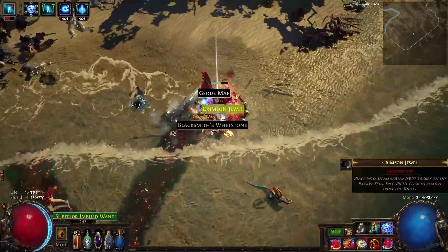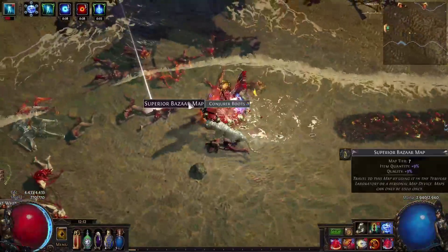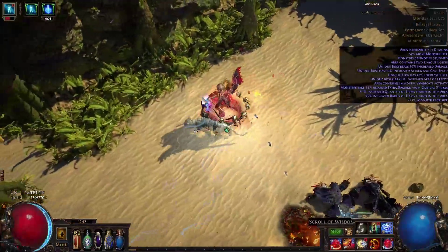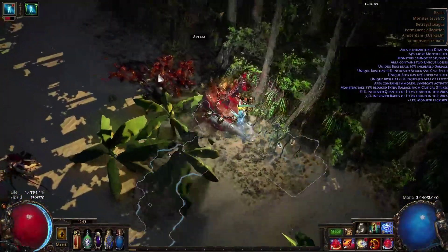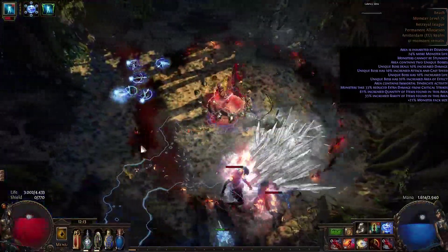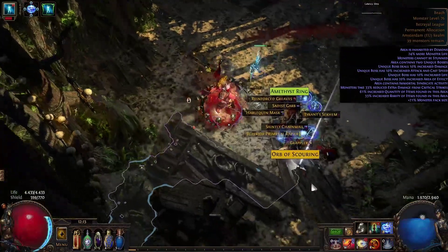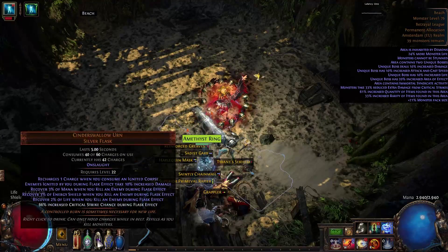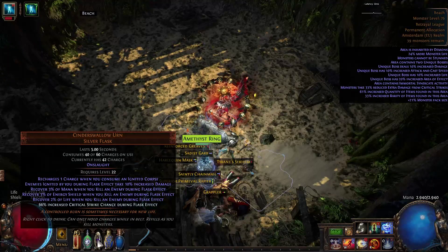Keep in mind: normally you can only have one Brand active on an enemy at the same time, but on the skill tree you get a node where you can make it 2. And you get from the Ascendancy a nice bonus of 2% more damage per Brand on enemy. I forgot my flasks — if I had used my flasks we'd have cleared it faster. One flask gives more crit, and this one gives even more crit and a ridiculous regeneration. But that's explained in the forum post which is linked below.